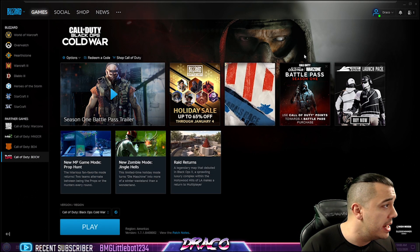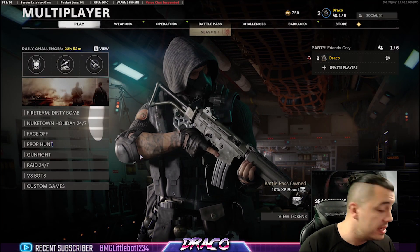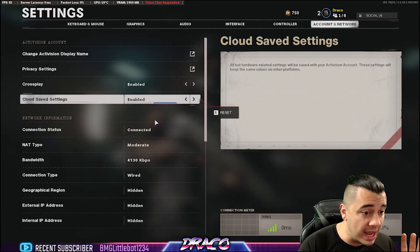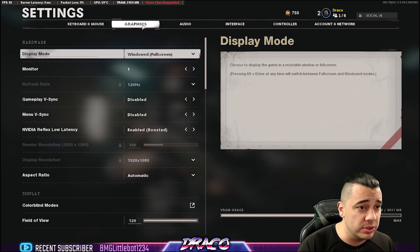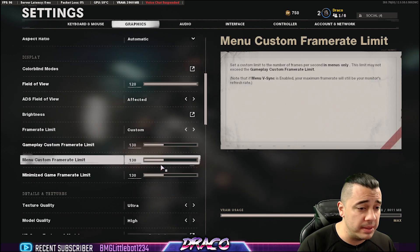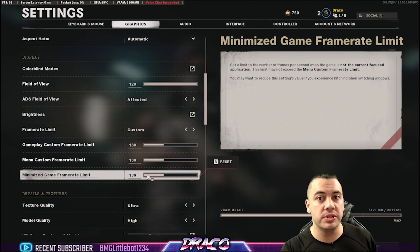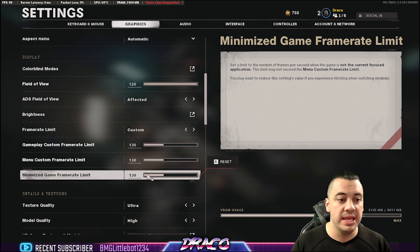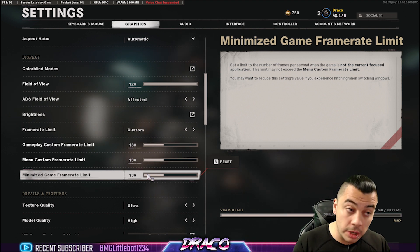The next thing you want to try is setting a max frame rate in the game itself. I run a 130 custom frame limit. My max refresh rate on my monitor is 120, so I'm capping it at 130, and that also fixed some issues and errors for me. Make sure you try that as an option.